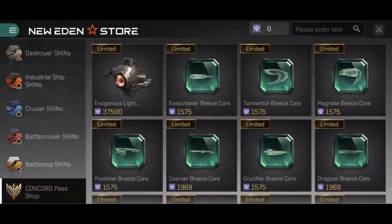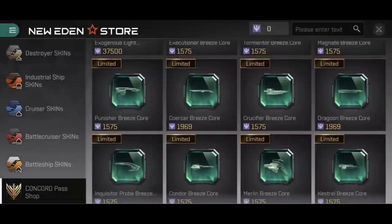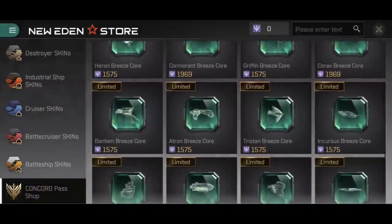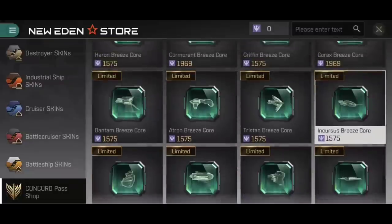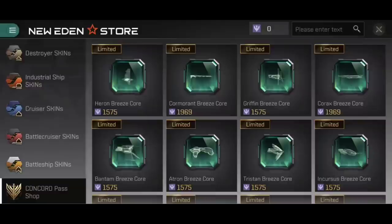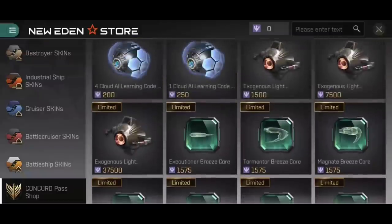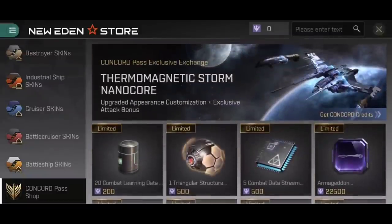At the bottom of the shop we have all of the different Breeze NanoCores. These are currently available for every Frigate and Destroyer in the game, except for the Faction Frigates and Destroyers. Sadly, there are no Breeze Cores for Faction ships at all, which is disappointing. You can also get these through the supply boxes shown earlier, though the boxes give you a random one — meaning if you get one you don't want, you can probably sell it on the market. Some of them are ridiculously expensive right now, like 400 million, but there will be tons of them available later.